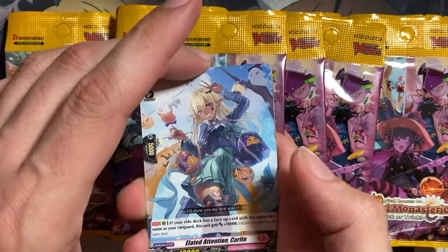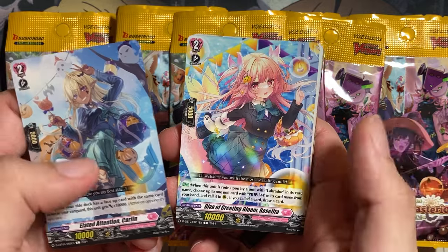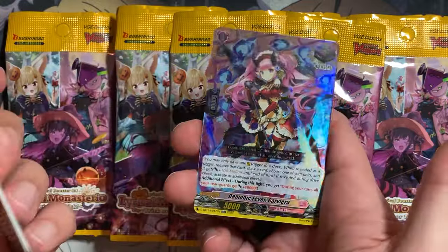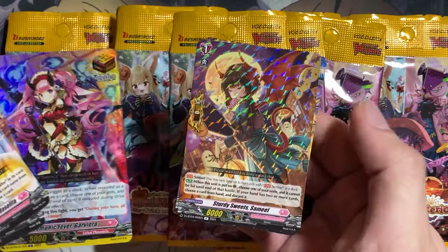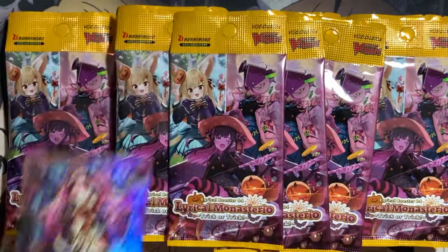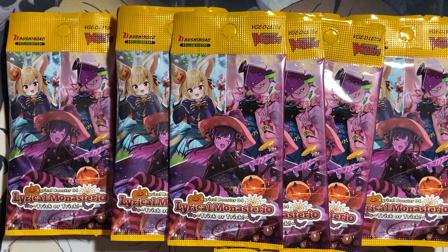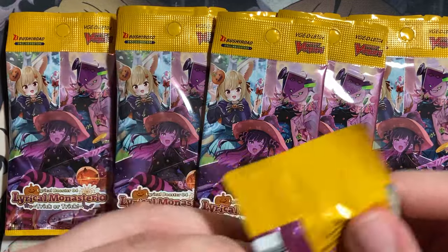Second pack: we have Elated Attention Carlin, Diva of Greeting Gloom Rosalita — that's a Labrador card. And Gazing Expectations, Curse On. We have an Over Trigger, which was inserted as the third card in. And we have Sturdy Sweets Samil — a new PG — and Fancy Spell TG. This is really good. It almost looks like it could fit with the Trick or Trick theme for the pack. But it looks like they're just randomly inserting the Over Triggers for Lyrical Monasterio all throughout the pack.